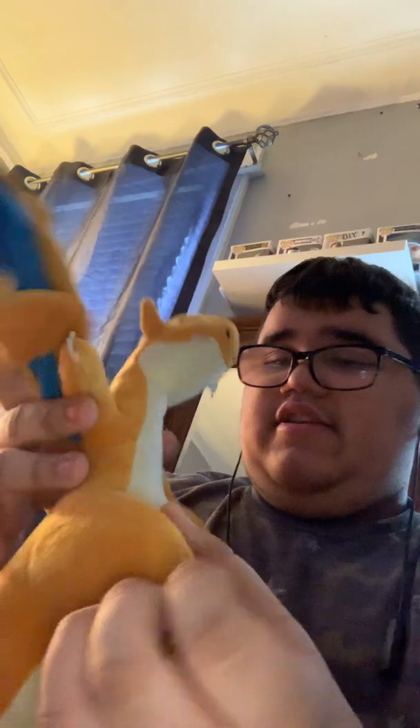Next, we have Mega Charmander — the evolution form of Charmander. He's a flying one — I'm making him fly. He has wings. He's a fire and flying type Pokemon, so he flies.